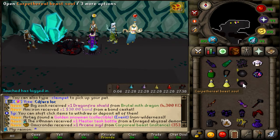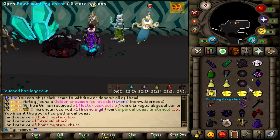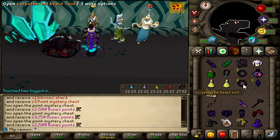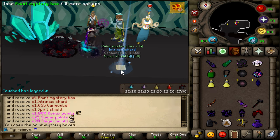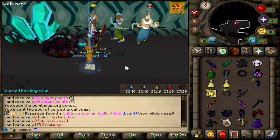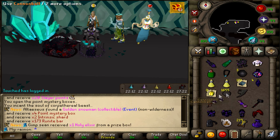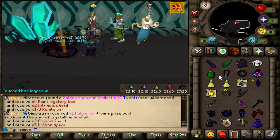Ghost did my Corporeal Beast kill real quick, so I got three souls from that. One Intrinsic Shard from the first one. One Intrinsic Shard from the second one and a Spirit Shield. Two Intrinsic Shards from the last one. Hey, that's honestly not bad at all — those are some of the better souls out there for sure.